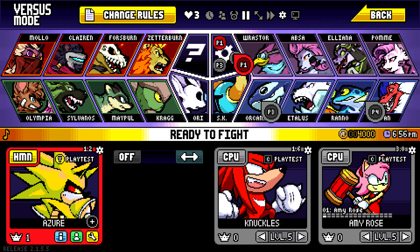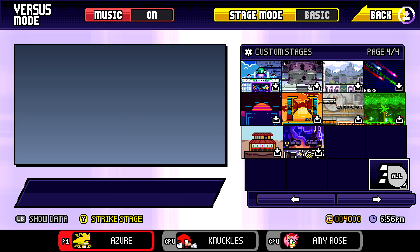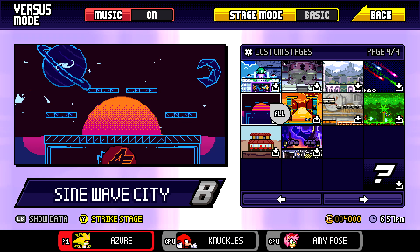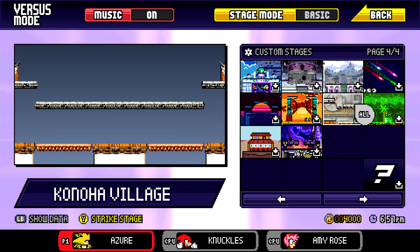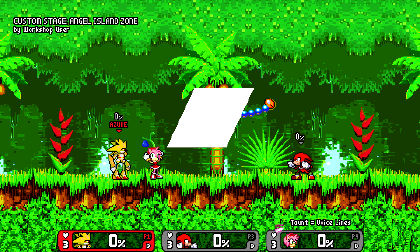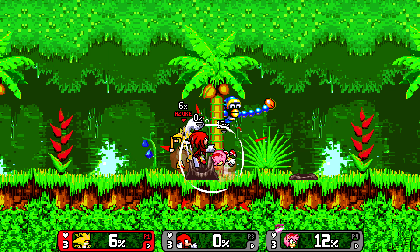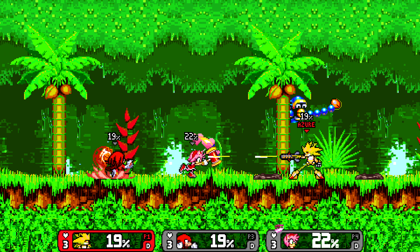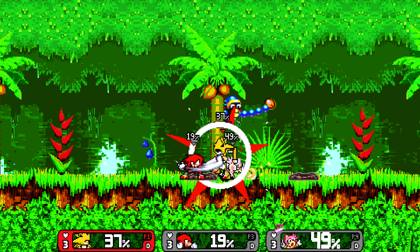Alright now, guys. We have Mecha-Sonic in his supposed super form, as it were, from Sonic 3 and Knuckles, duking it out against Knuckles the Echidna himself and Amy Rose. As we get our second battle with Mecha-Sonic all set up and underway. This time around, why don't we go with good old Angel Island from Sonic the Hedgehog 3. I hate to say it, but these two other friends of Sonic don't stand much of a chance, either. Sorry about this, guys, but this is gonna hurt you more than it's gonna hurt me.